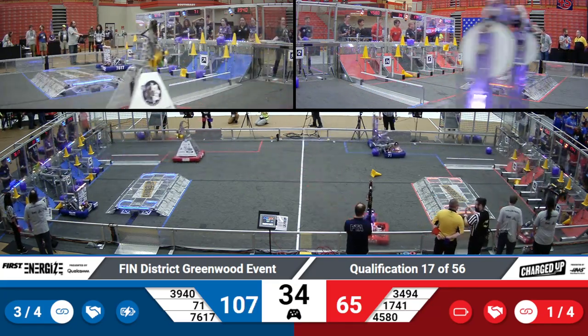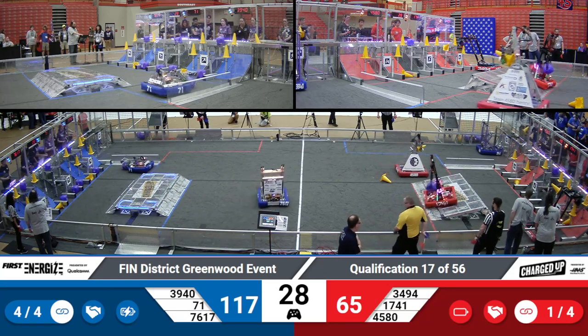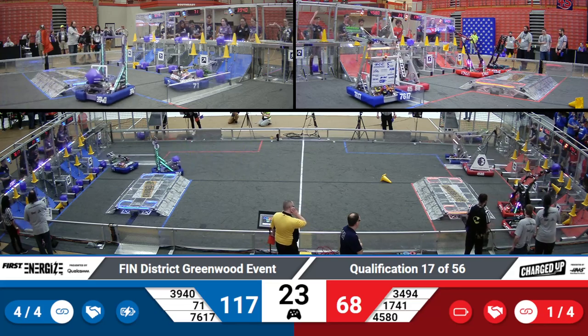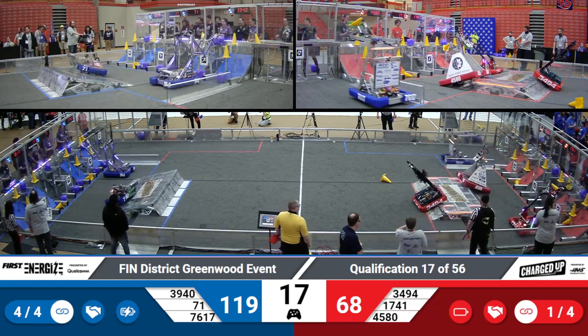Quad Wranglers almost bumping into 76-17, with a cone in place. Their alliance partners, 39-40, able to place a cone on that middle row. We're coming down to the final 30 seconds in this match. Team Hammond placing a cube on that bottom hybrid node for Blue. Red's not looking to stop — they're scoring. Red Alert with another cube, placing it up top, and they do, ever so gently.